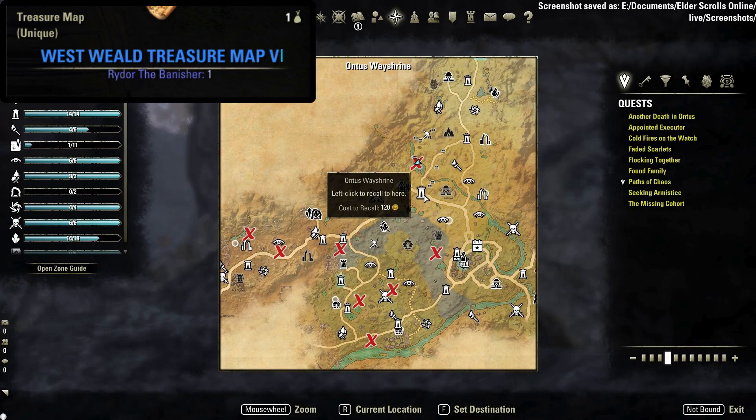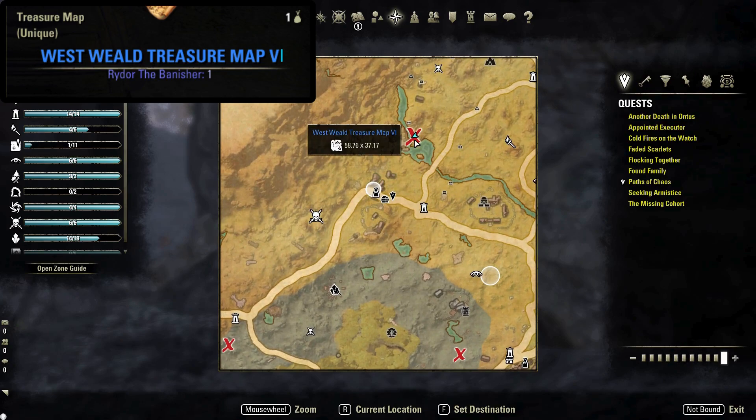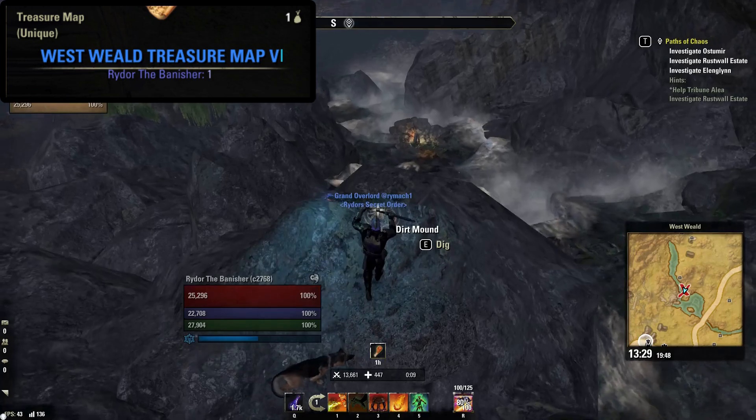Lastly we have the Westwield treasure map number six. This is located north of Ontis Wayshrine, shown here on your map. The dirt mound is located at the right side of the waterfall about halfway up the falls.